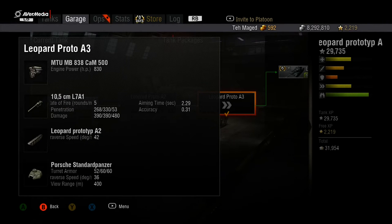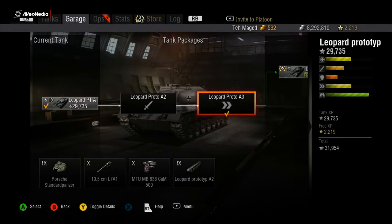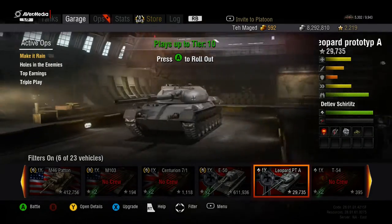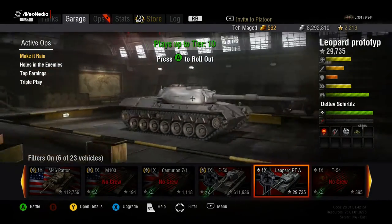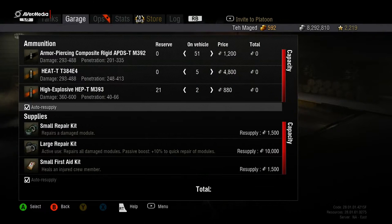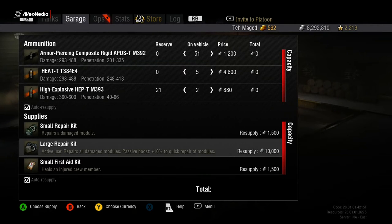The only thing that changes in the final package is the 105mm L7A1 gun and the Standard Panzer turret. The L7A1 puts out 5 rounds a minute, 268 penetration, 390 alpha damage, 2.29 aim time, and 0.31 accuracy. The Standard Panzer turret gives 10 more meters of view range — 400 meters total — which helps when you want to outspot a T54. This tank is incredible: very quick and speedy.